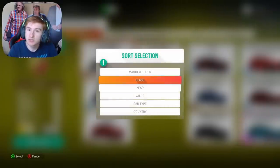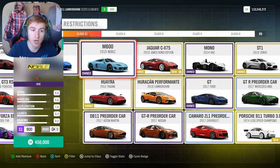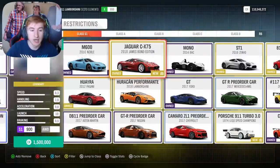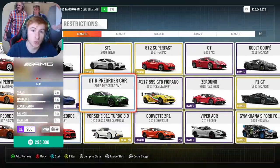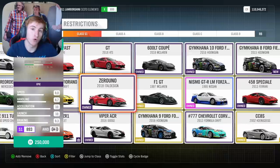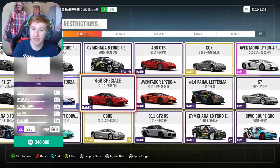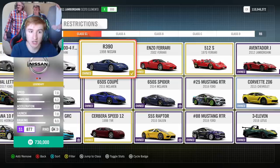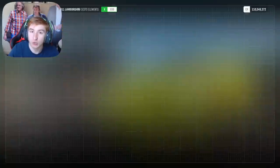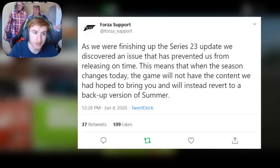Now just a bit of information about it, because some of you are going to need to know this. As most of you know, Update 23 was supposed to release two weeks ago when the seasons restarted. Basically it's four weeks for every update, and the update was supposed to release two weeks ago. That means we're already two weeks into this series. We had summer and then we had autumn, and both of those weeks they had to give us duplicate content — nothing new — because the update wasn't ready. They actually had an issue with the update that stopped them from releasing it two weeks ago.